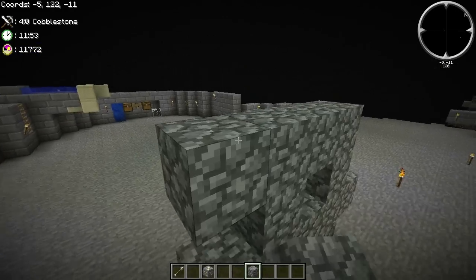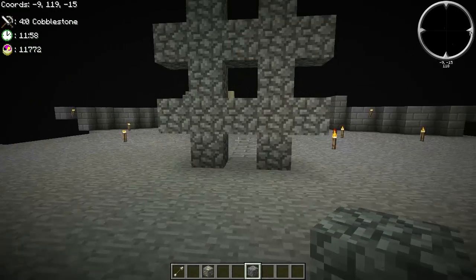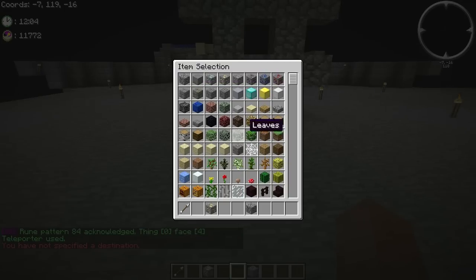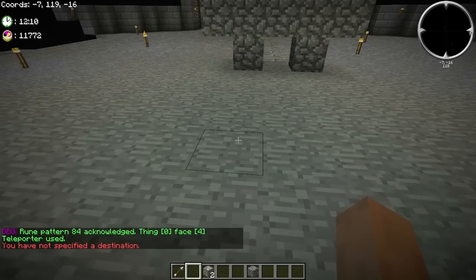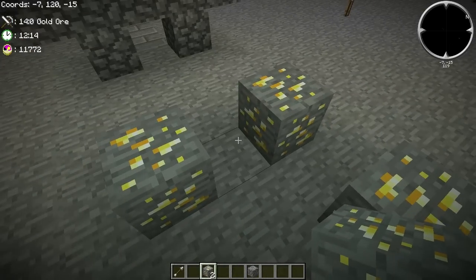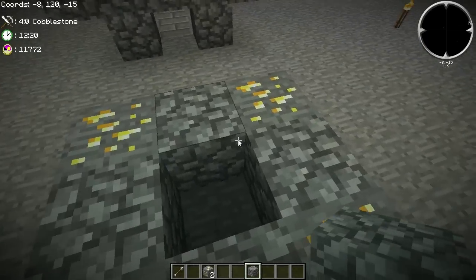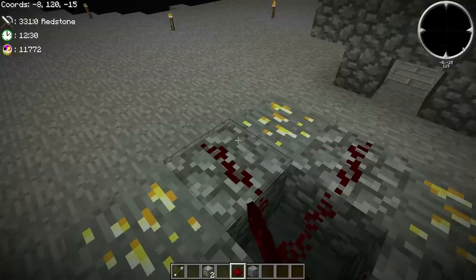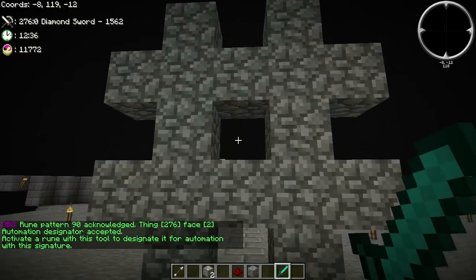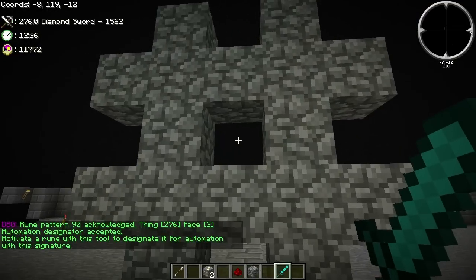A teleporter is straightforward and easy to set up. Now we have a teleporter — imagine that it's targeting a destination; it isn't, but you can see that it's activated. The next step is to make an automation designator. That works like this: you need to have four signature blocks. In this case I will just go with four cobblestone, because that is simple. Redstone goes through the middle, like this. You bind it to a tool, and then you use it on the block that you want to automate.